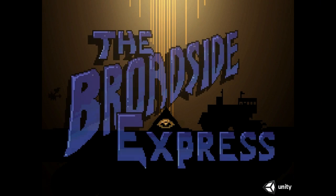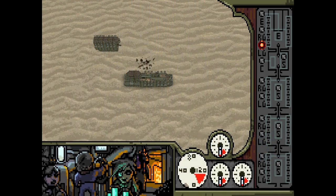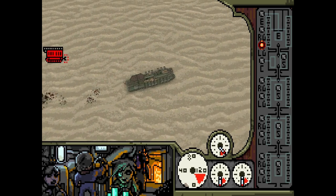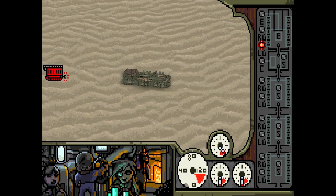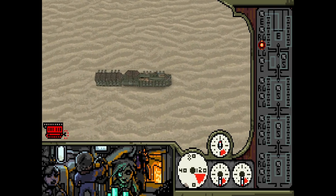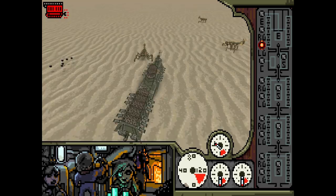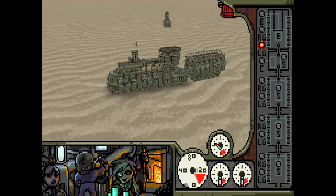Up next we have Broadside Express, the contribution from Wolffire Games. They're the guys who run the Humble Bundle — Jeffrey Rosen in particular — and they're also working on Overgrowth, a game where you play a ninja rabbit that looks really, really promising. For this jam, they are making a steampunk train simulator set in the desert. The name Broadside Express points to your method of destruction: you are shooting people with cannons that are on the broadside of your train.